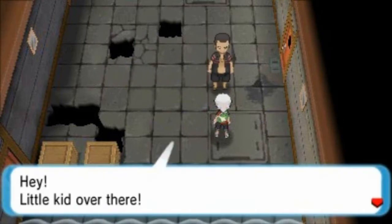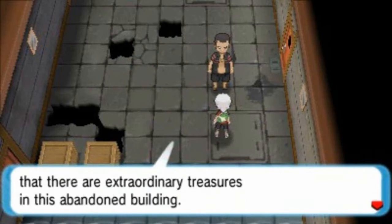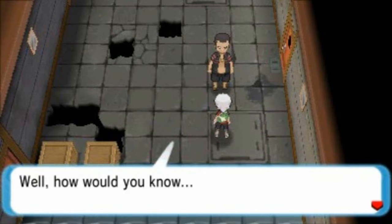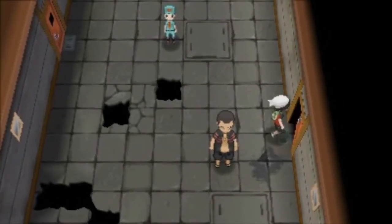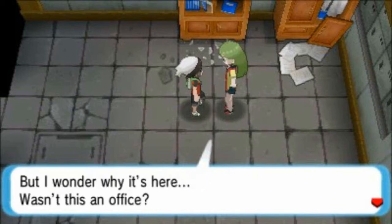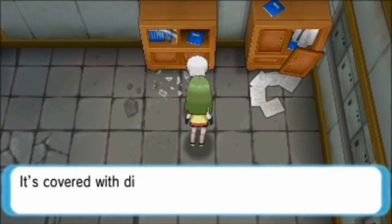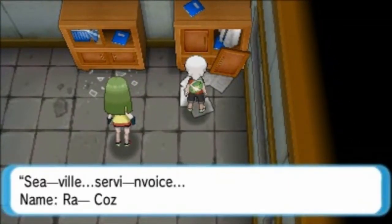This guy notices us — hey, little kid! He came because his uncle told him there's an extraordinary treasure in this abandoned building. He asks if we know anything and tells us to let him know. We're going through the door, and we find a skinny doll. It's cute — I remember when these were all the rage. And we're finding lots of knickknacks. It's starting to mention Professor Cosmo.